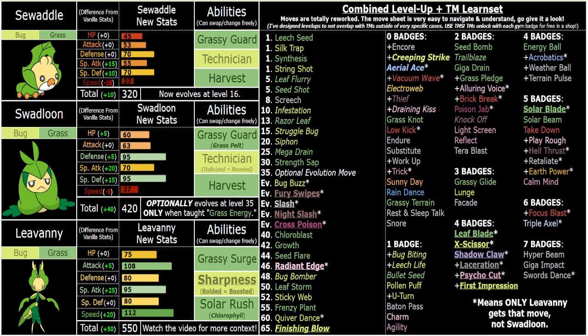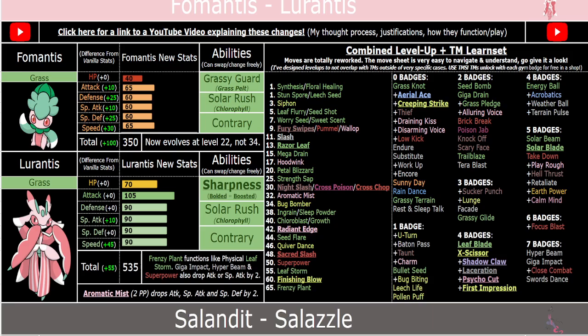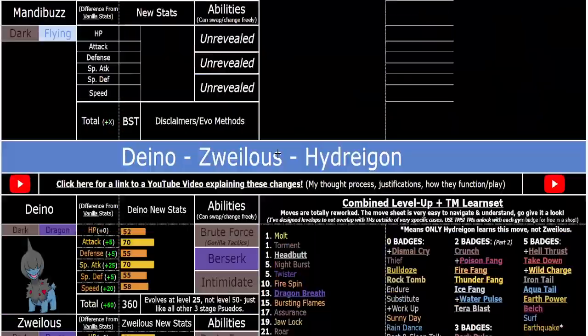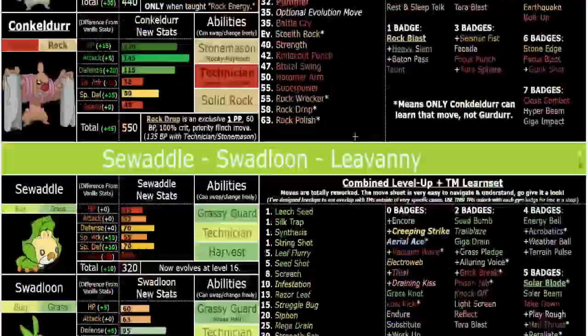I think I've covered all the basics more than enough in this video. Shout out to you if you made it to the end — I really do appreciate it. Oh, last thing I should have said earlier: String Shot. Great stall-y tool for early game. It drops Attack and Speed — Speed drops by minus two, and offensive stats drop by minus one. So that's a great stall-y tool on Swaddle and Swadloon. Very, very fun. Shout out to you if you made it to the end — drop a comment if you did. I will be back for more coming up. Peace.